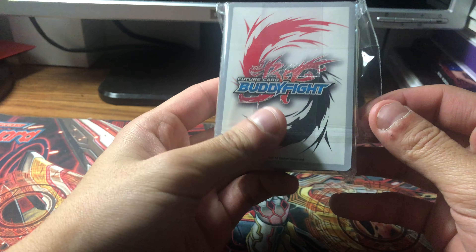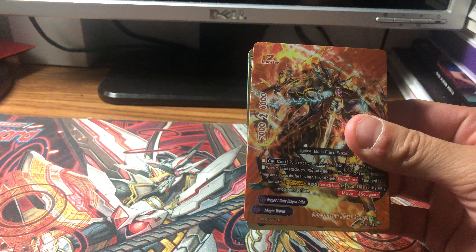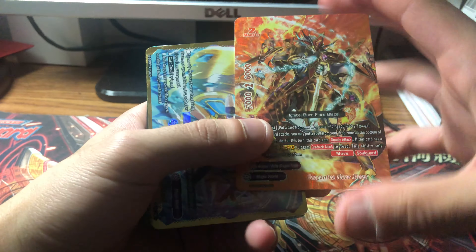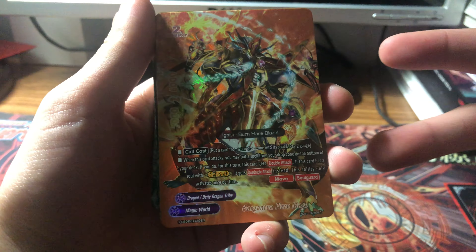Here are the three Gargantuan Dragon deck things. Starting with the orange one. Opening it up — the main hollow card is called Gargantua Flare Mage. It's a size two, seven-two-six. Call cost: put a card from your drop zone to the soul and pay two gauge.